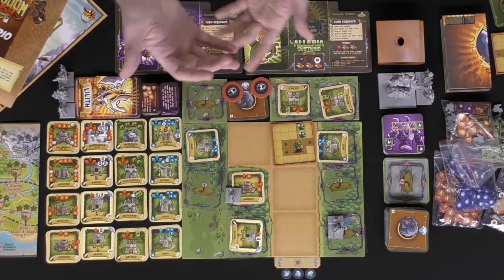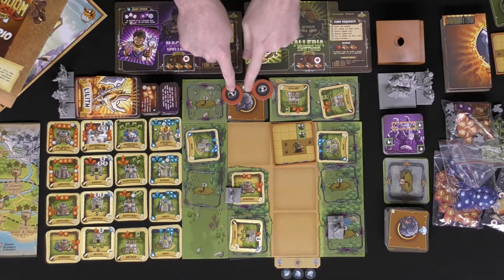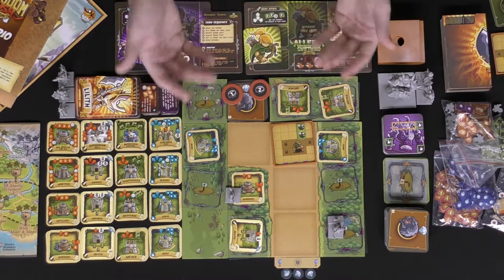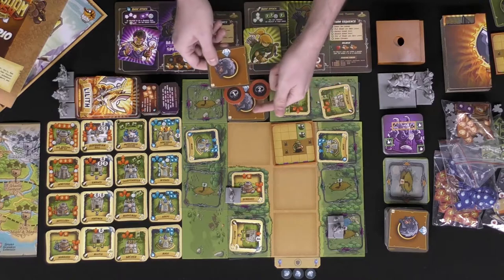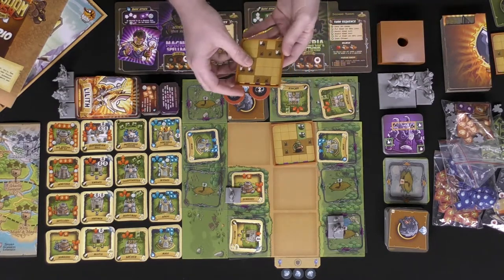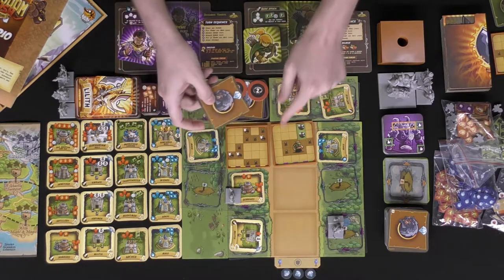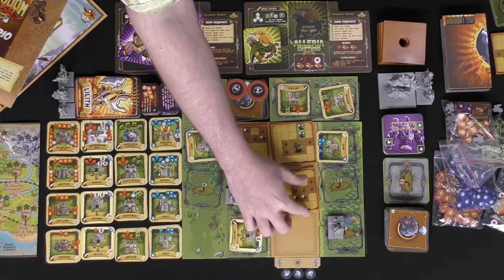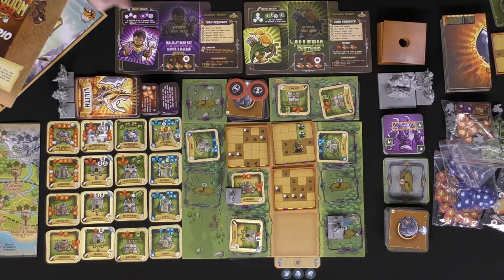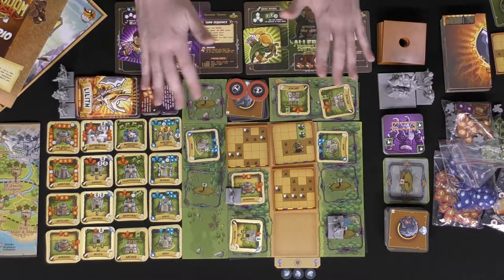Then the round rinses and repeats. You spawn new hordes based on your spawners, starting with spawn one, then two, three, four — they may share decks or have separate ones. Any spaces already covered get skipped, so baddies are placed on the next farthest open space. If you're not careful, they can reach the end.